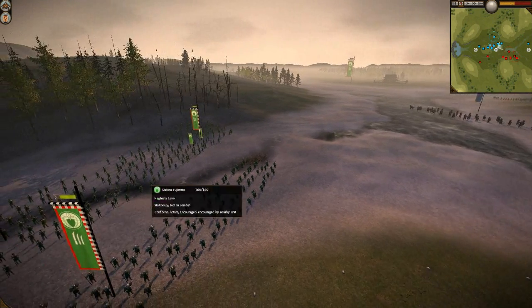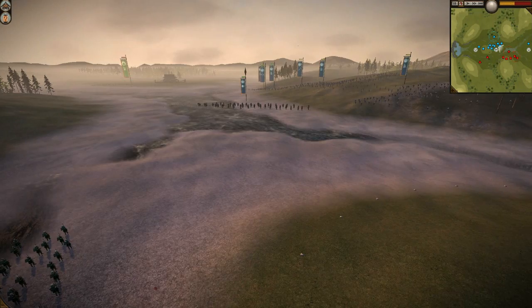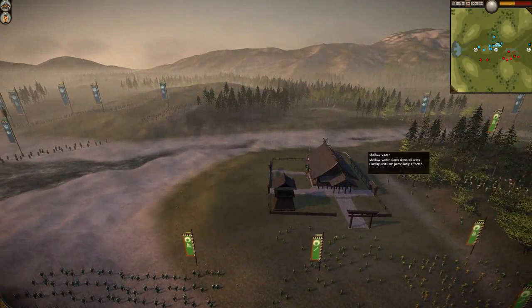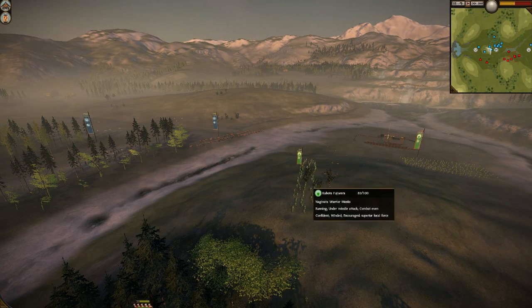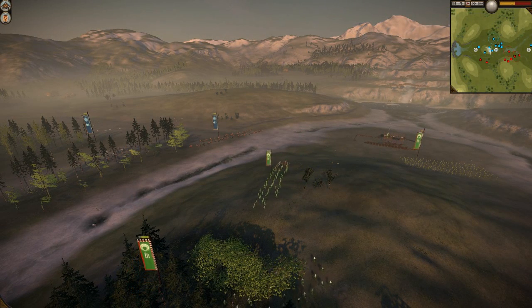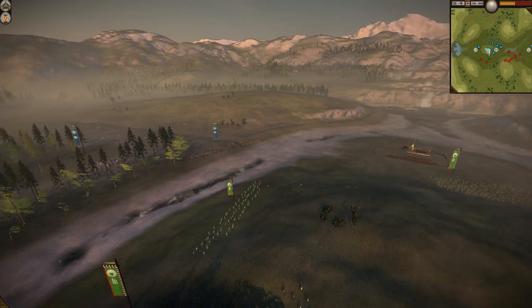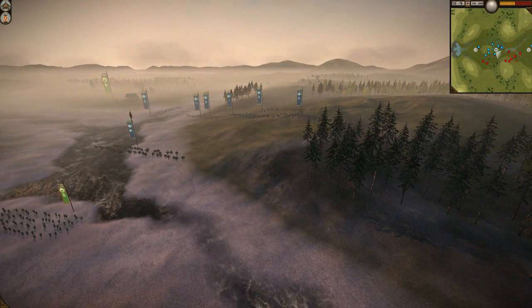Here you can see his Naginata Warrior Monks are over here. I think I'm shooting at the wrong unit — we'll find out in just a second. But basically I'm just setting up here. Yeah, I'm shooting at the wrong unit, but that's fine. I'm just setting up here to try and cause as much damage as possible before we can actually get into melee. I'm doing good damage to this Naginata Warrior Monks unit and he can't retaliate against that. He's already down 20 monks, and that's a really expensive, really high-quality unit.